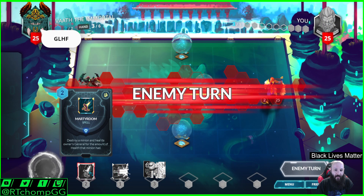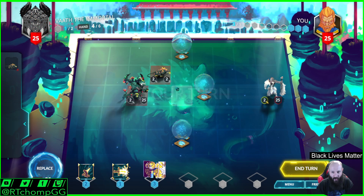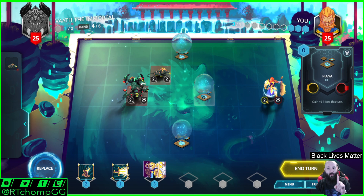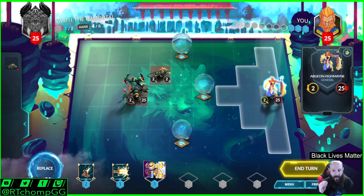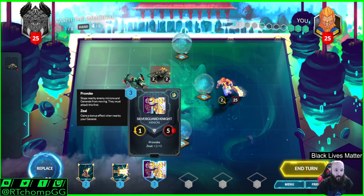We have a new card here — this is Martyrdom. Destroy a minion, heal its owner's general for the amount of health. So it's Sword to Plowshares for my Magic players. Komodo Scavenger gains health equal to the cost of the next artifact you equip. There are mana tiles — positioned around the map. If you get on one of those, you get a temporary mana. So I'll be able to get four mana this turn.